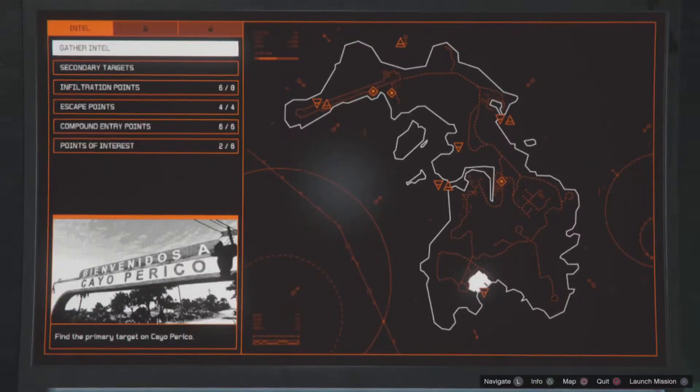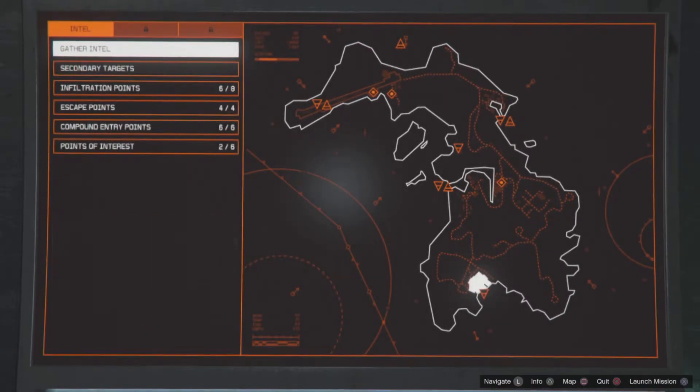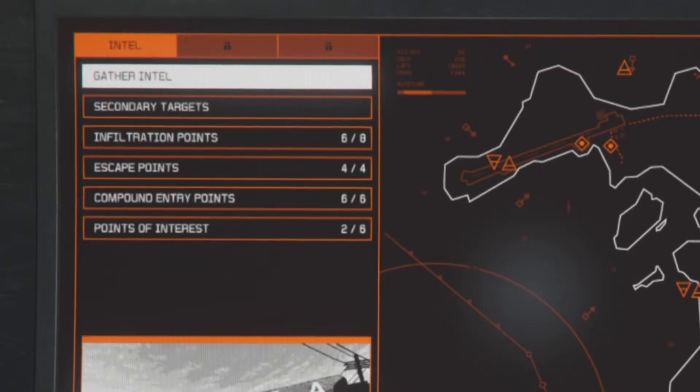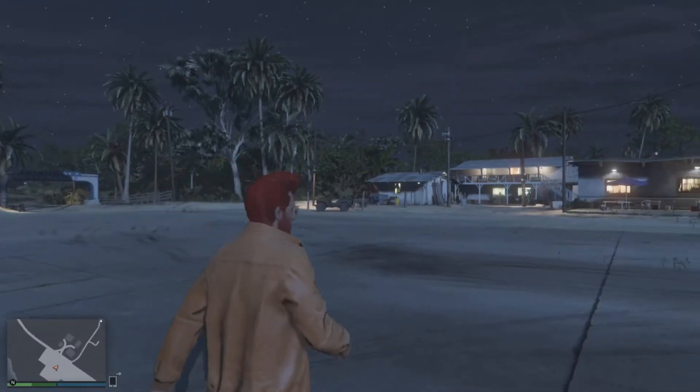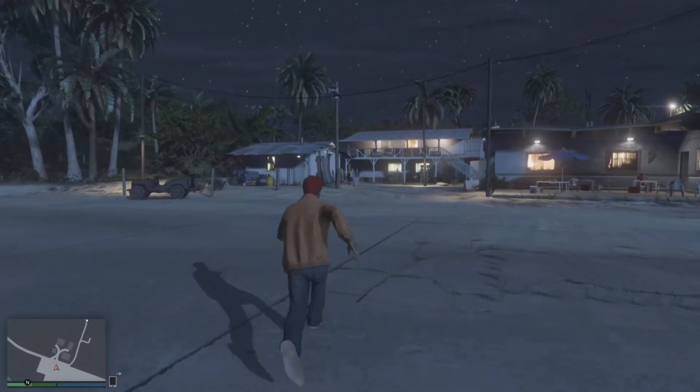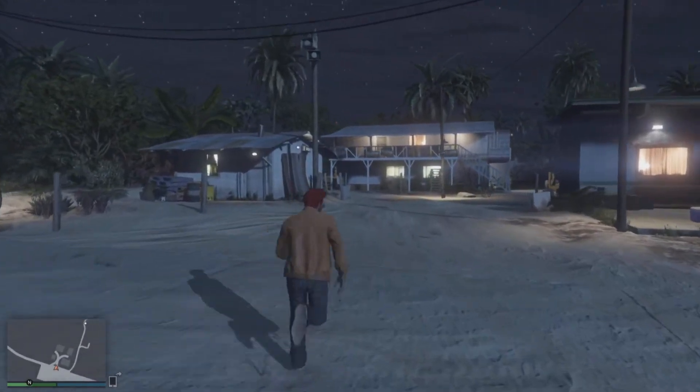After that you can go to your pad and you need to start the heist — it's Gather Intel. Click on that to start the heist prep so you can search for all the goods. Here's just a little gameplay of the map — just search for the things, get like the clothing and other goods.